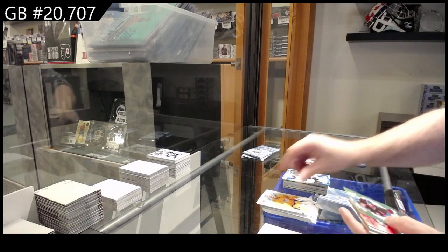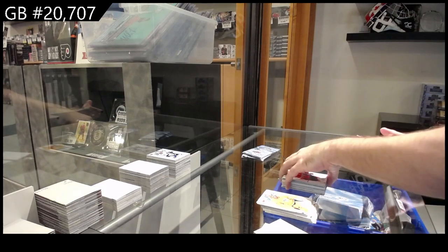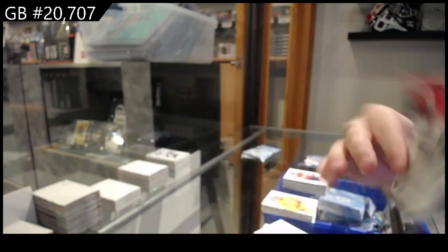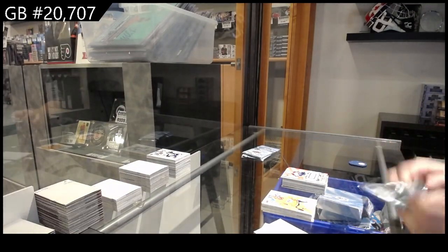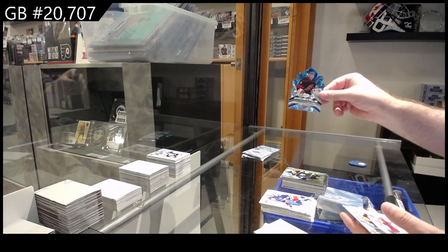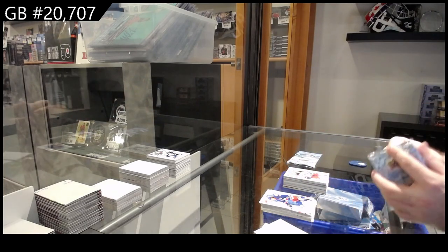We've got a green of Batherson for Ottawa, rookie for Florida of Denisenko, and a new hook for the Avalanche jersey. We've got a green of Turcotte for LA, crystals of Anderson for Carolina, Sillinger for the Jackets rookie.